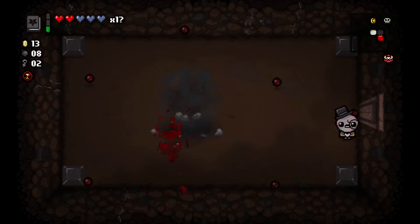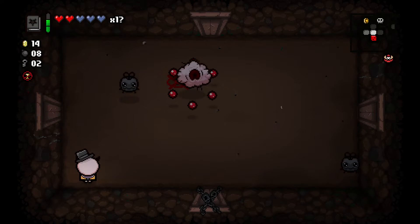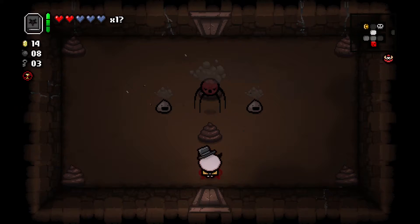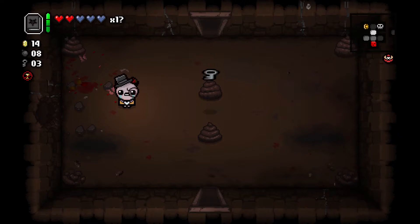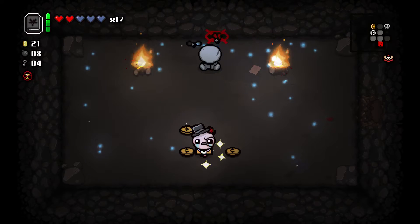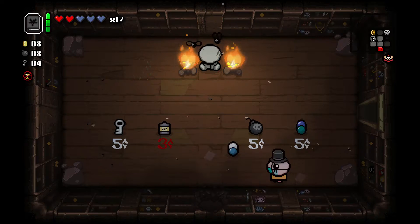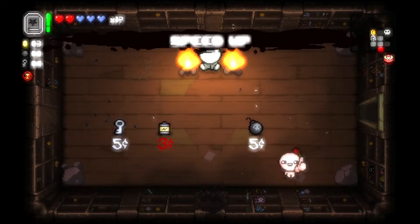Oh, there's a dice room. Don't know if I actually want to go to that. Oh ho. That guy was fast — I need some speed-ups. Okay, so we got money for the shop. We got spiders because why not? PhD, that's really good. Range up. Speed up — exactly what I wanted.